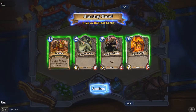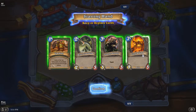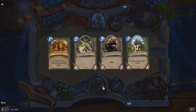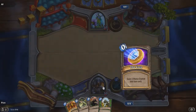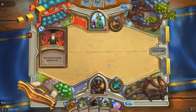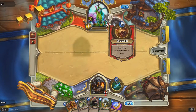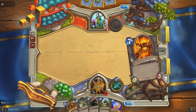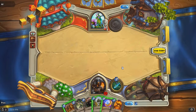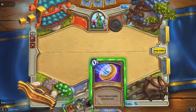Another thing: if you flip a coin and win it, you get to go first. If you don't win the coin toss you get an extra card and a Coin token, so you get rewarded for not going first. I don't know if this happens every game or just sometimes.